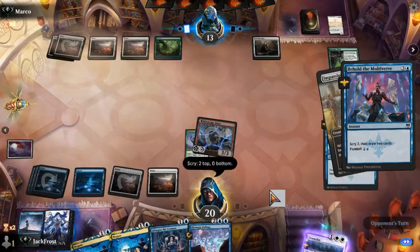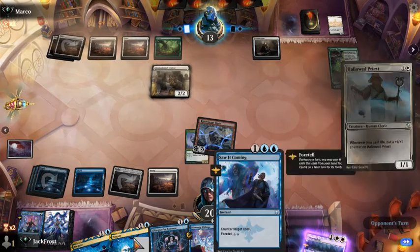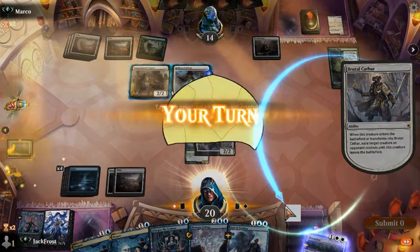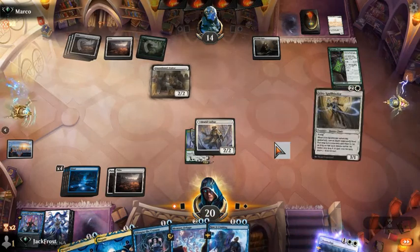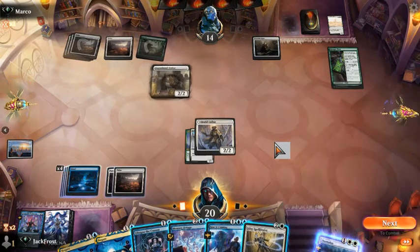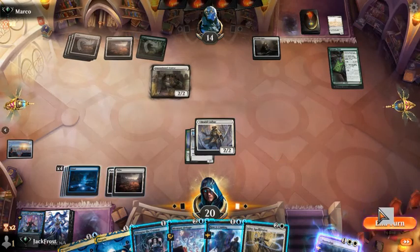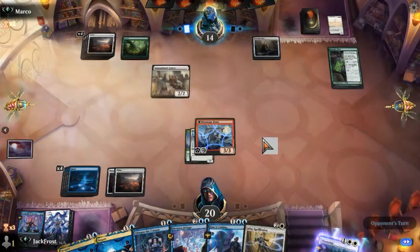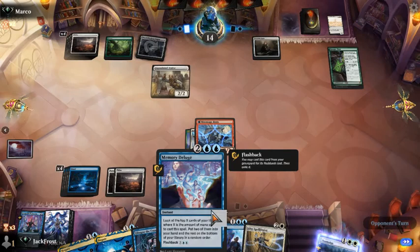We're okay with these, we're going to draw these. It's going to get a counter. We were able to flip it back into day mode, and hopefully we can rinse and repeat. Or at least that's kind of the strategy I'm hoping for. Thought about casting this Spellbinder but we're doing pretty good. We have Mana open for a Saw It Coming or Mana open for a Memory Deluge.